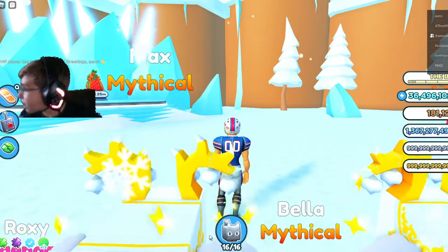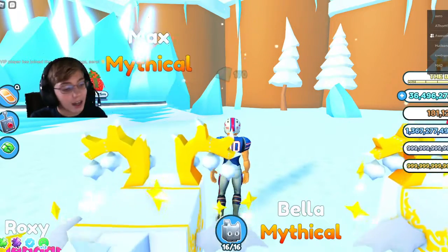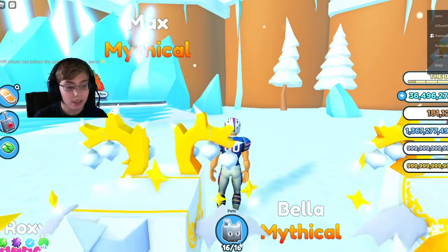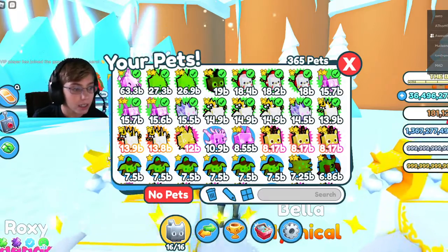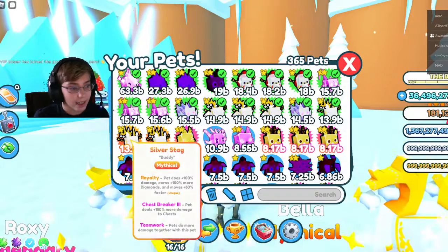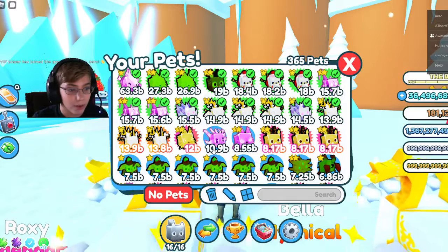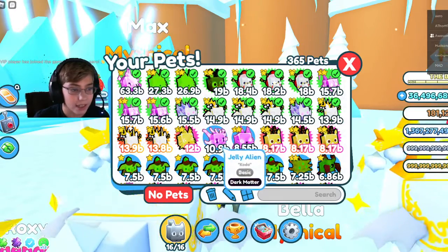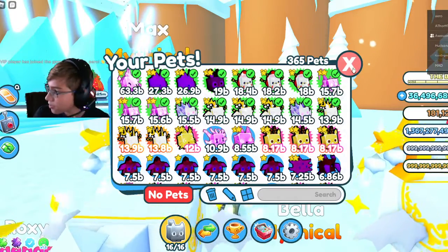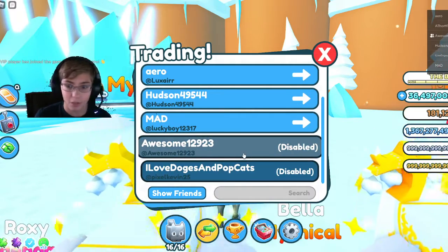How many gems do you have? Okay, you give me 500,000 for the easier pets. I got a 13, two 13s, 112, 110, and I'll give you a bunch more. 500,000 — nice, good trade.